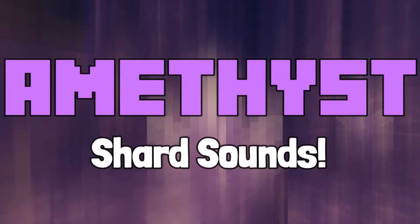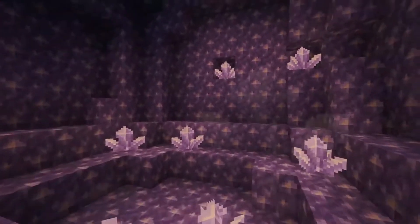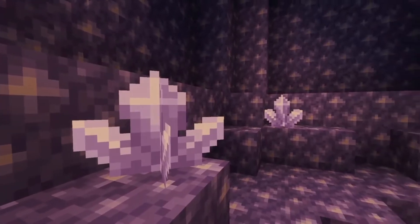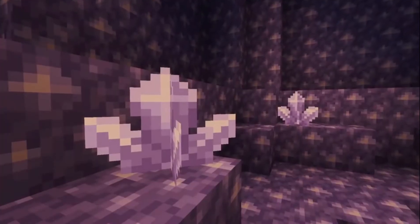Amethyst shard sounds. When entering an amethyst geode structure you will notice a glassy and crystal sound deflecting off the shards. This sound will only ever occur whenever you walk on them, break them, place them, or hit them with a projectile.